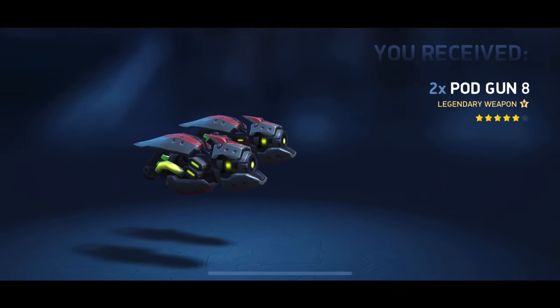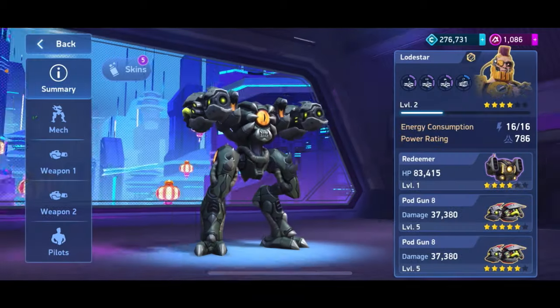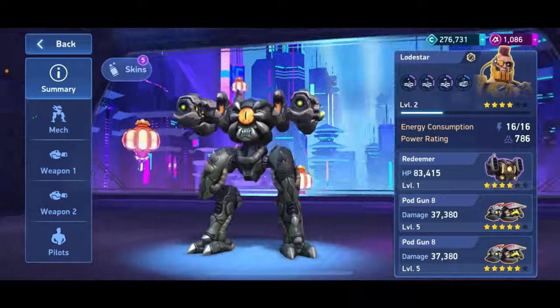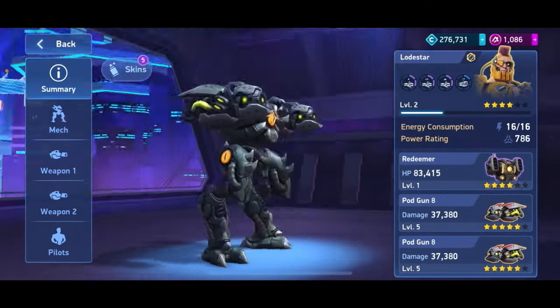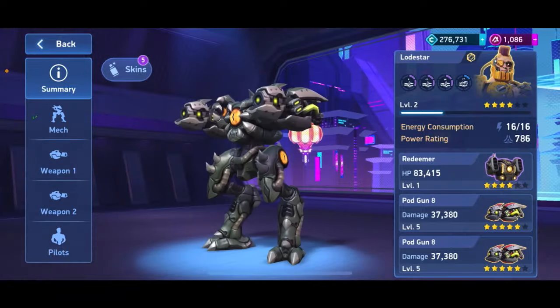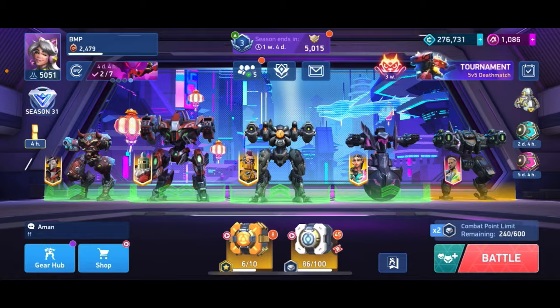We've unlocked the Pod Gun 8 at five stars. Now I'm going to make a build for it. Here's the build I'm ending up with: Redeemer with the Observer skin. I think they fit together really nicely, they look really cool and kind of fit each other's style.